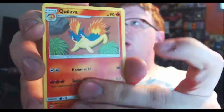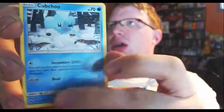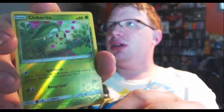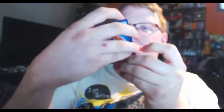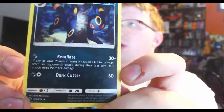Cyndaquil — I guess I should have known there was a Cyndaquil because of the Quilava I got last time. Pupitar, Counter Gain — I think I've already read that one for you guys. Durant, Cubone, Phantump, Wurmple, Mareanie, Chikorita. And Umbreon — Eevee cards are always nice. Look at it. Retaliate: if any of your Pokemon were knocked out by damage from your opponent's attack during their last turn, it does 90 more damage. That's a lot more power, though very situational.